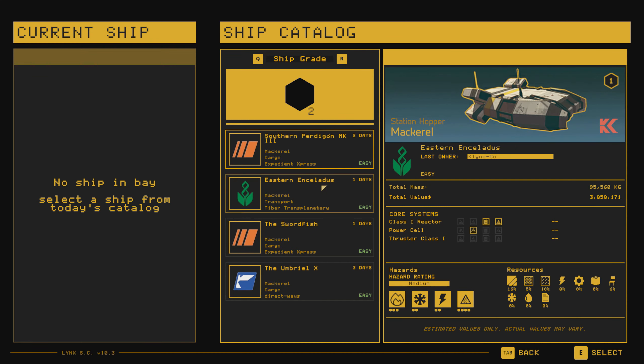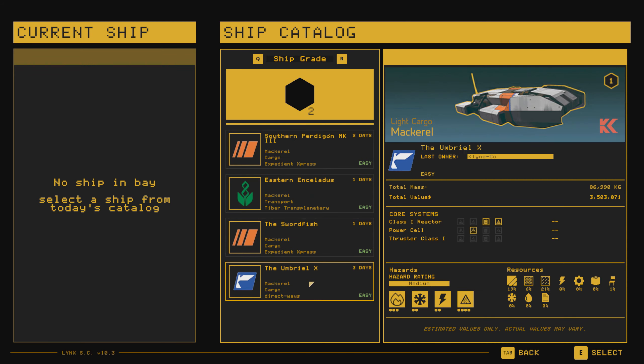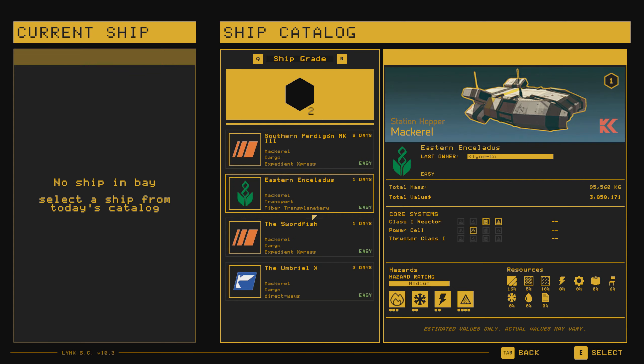Catalog. Okay it looks like we have a number of Mackerels in here. What's the difference? Oh okay so the total value changes per each one. Looking at this though, I think this Swordfish is what we want to go for. We could try cutting this baby apart because it shows the value is higher and the mass is also heavier. We could either go with that or the first one — this one's only available for one day, so this one would be around for three. So it's basically one of these three here.